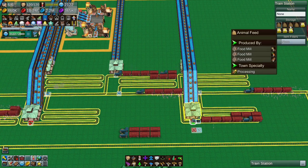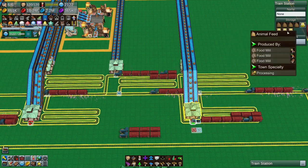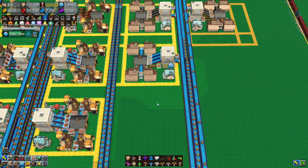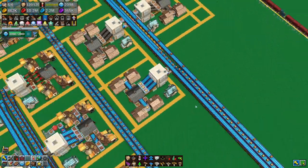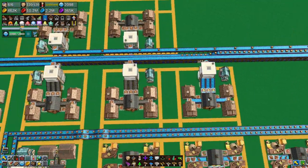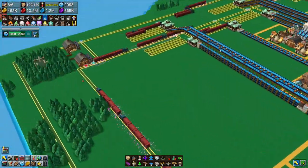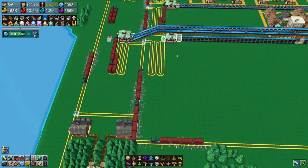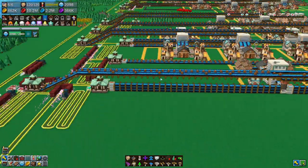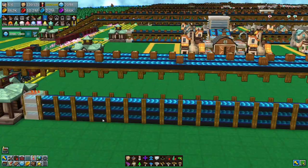We've changed this here from being bread to being flour, so we have more flour going which is fantastic. But we don't have any grain because the trains stopped working and also it's not transporting fast enough.